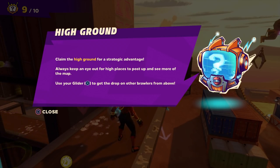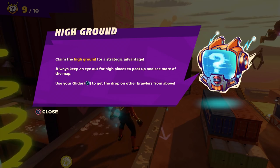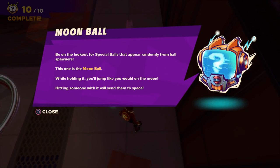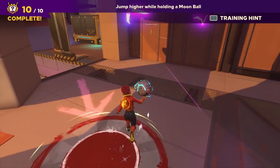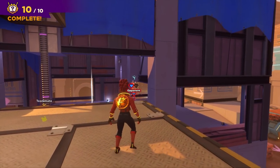High ground: claim the high ground for a strategic advantage. Always keep an eye out for high places to post up and see more of the map. Use your glider (X) to get the drop on other brawlers from above. Moon ball: be on the lookout for special balls that appear randomly from ball spawners. This one is the moon ball — while holding it, you'll jump like you would on the moon. Hitting someone with it will send them to space. So let's just jump around. Wow, it really does send them flying!